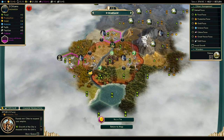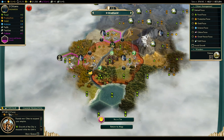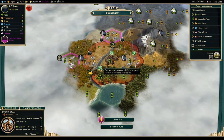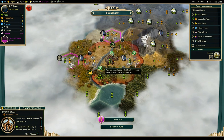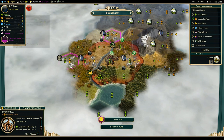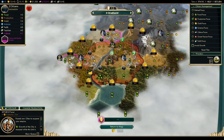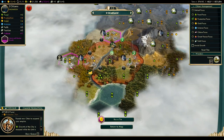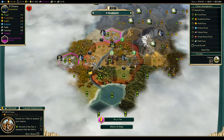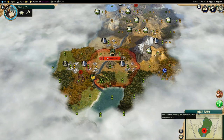Whenever you make a settler, your population automatically drops — you will not grow while making a settler, so working food tiles is pointless. So we're going to go production focus. The settler will be done in about nine turns and growth is zero. That's the most production I can get. You can also buy tiles if you have the money, but I don't. Your city will grow as you get culture — six turns until border growth.